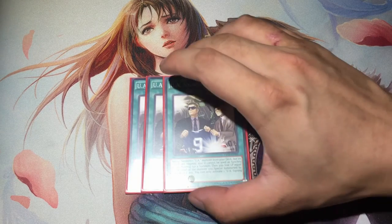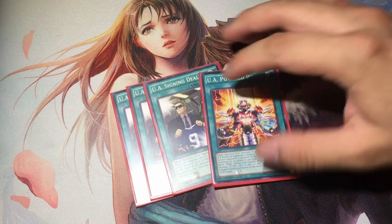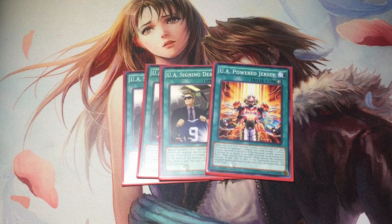UA Signing Deals is the main way you special summon UA monsters. By sacrificing life points based upon the monster's level and having its effect negated, you get to special summon a UA monster from the deck. Always remember that the ability to return a monster to hand and special summon a UA monster from the hand is inherent, so even if the monster is negated, you're free to return the negated monster back to your hand and special summon another UA monster from your hand. UA Power Jersey is the final UA spell and it's basically the end game plan for the deck. Equip it to your UA monsters to give it a 1000 ATK boost, then battle your opponent's monster for double battle damage, and the ability to attack again during the battle phase. I play one copy since it's really only for the end game push, but you do want to see it transitioning from mid game to end game as soon as possible.